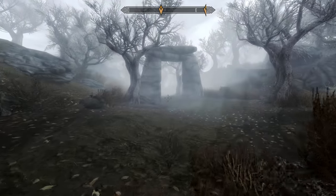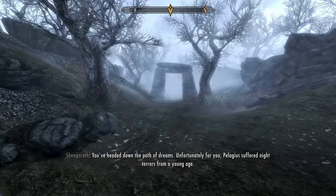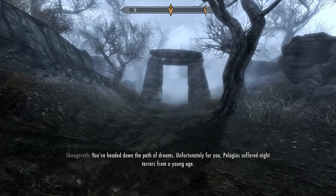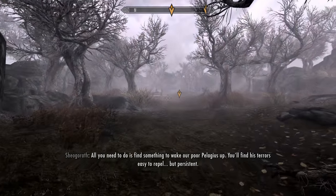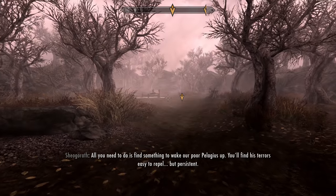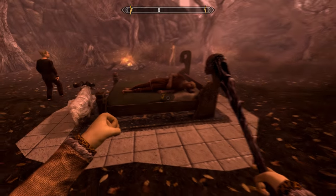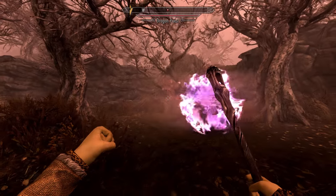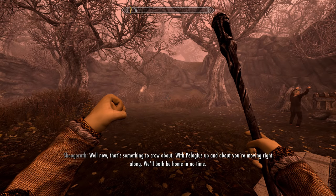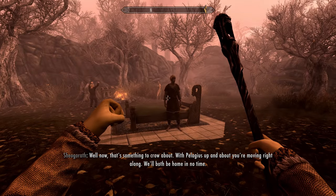Next, run back to the table and take the middle pathway — you've headed down the path of dreams. Unfortunately, Pelagius suffered night terrors from a young age. All you need to do is find something to wake poor Pelagius up — his terrors are easy to repel but persistent. Shoot the sleeping Pelagius, then shoot whatever spawns, and repeat until the objective is complete. With Pelagius up and about, you're moving right along.